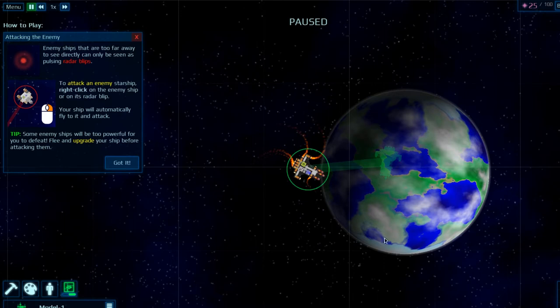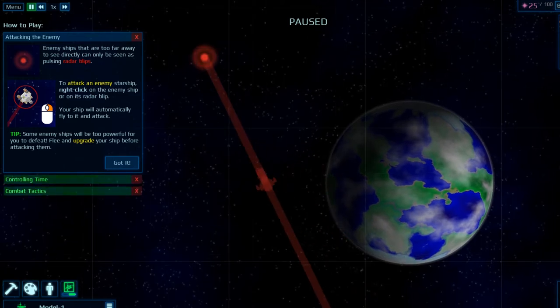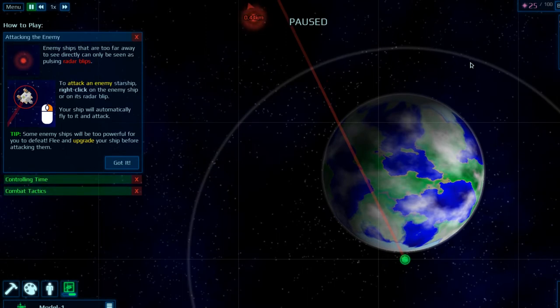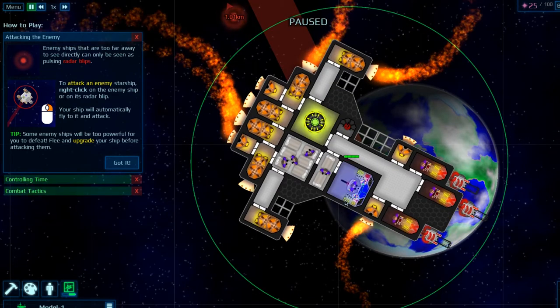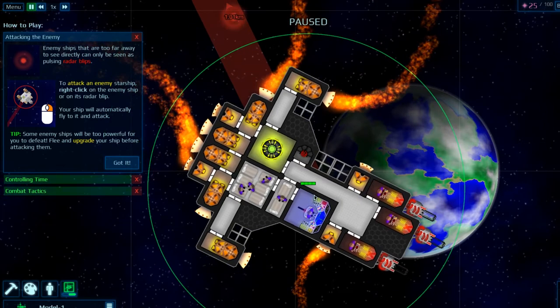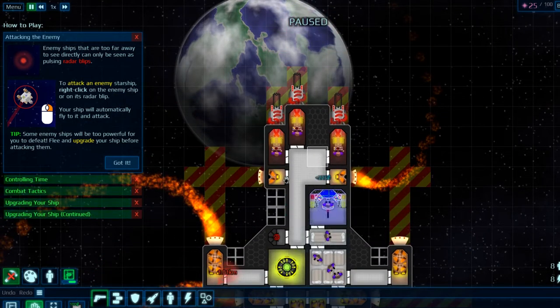Attacking the enemy: you just simply right click. You can either move in range and then do it, or you can just go attack. You've got a radius around your ship — I'm not sure if that's visual range or your actual attack range. This is my ship at the moment — I've got three guns on it, three small laser blasters. These use energy. Where do you get energy from? Reactor cores — that's where you get energy from.